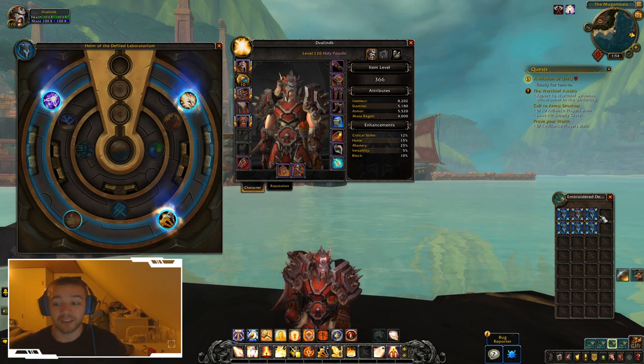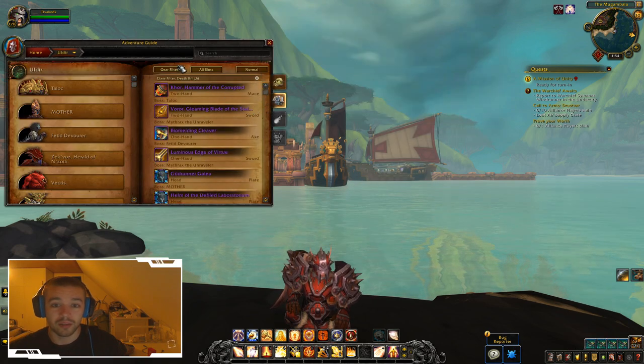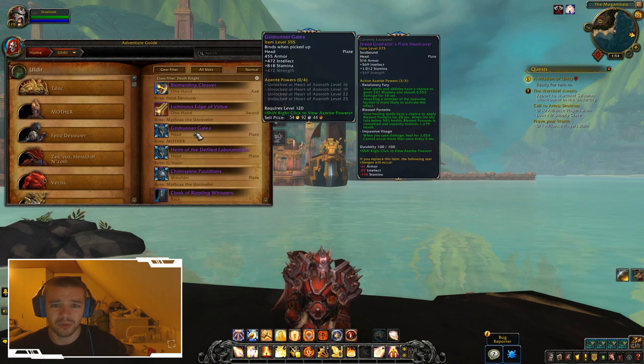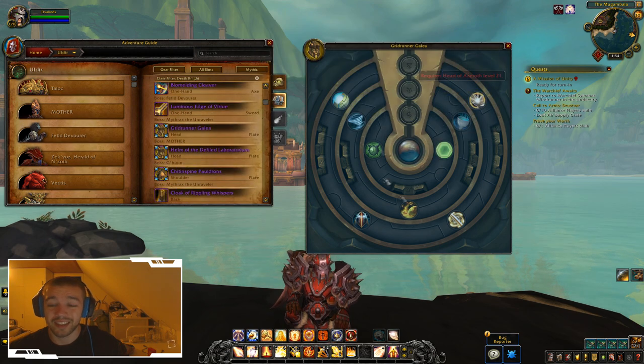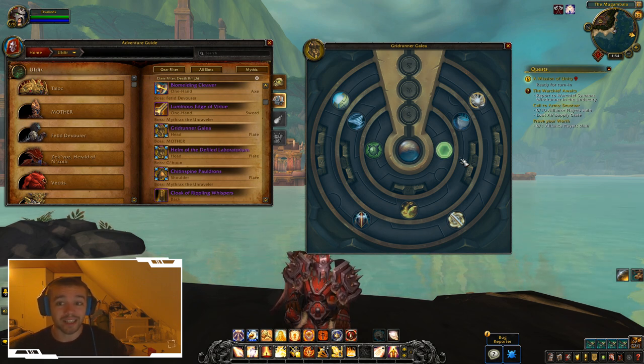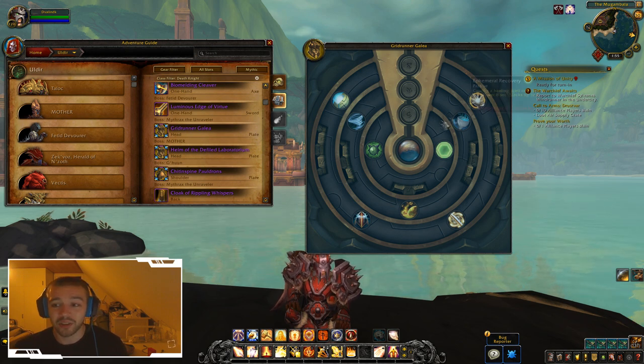If I look at a specific item — for example, the Galia helmet — I can see the spells available. Even if I go up to mythic difficulty, the spells are the same. No matter if you do Raid Finder or mythic, the Azerite powers inside the armor stay the same; only the item level increases. That's what Blizzard wanted — they don't want you to skip a higher item level upgrade just because you need a certain tier set bonus.